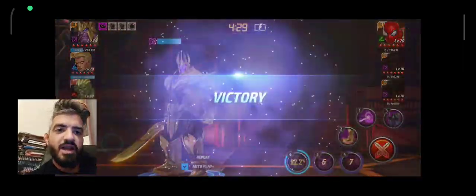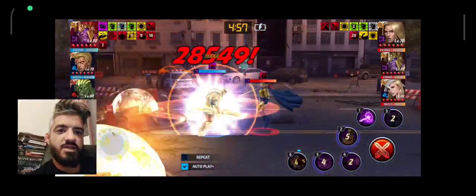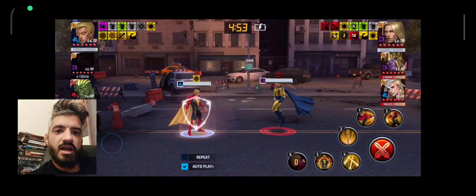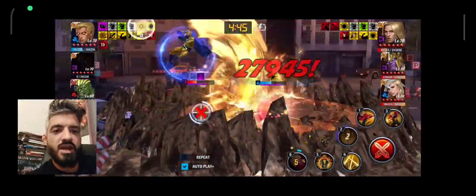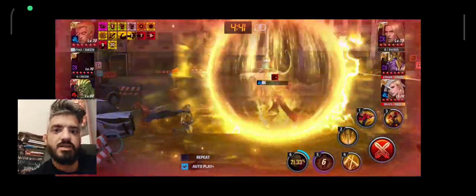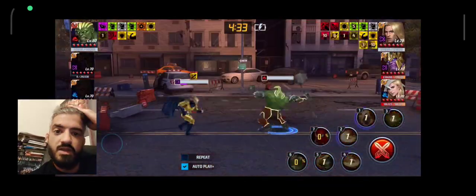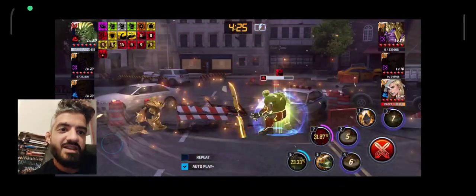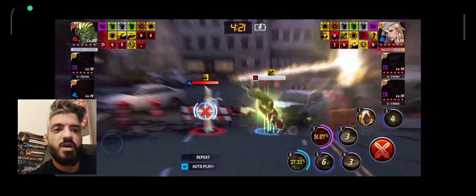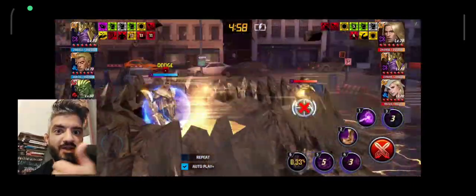I want to go against all other teams — Spider-Man, Emma, Hela, Thanos and so on. Sometimes because I was letting it on autoplay and didn't want to swap into Hulk too soon, I just wanted to see what Hulk could do by himself. Sometimes you can see my Thanos doing all the job — 73 points there. Here is a team that's going to kill my Thanos and Adam. Using three DPS this week was kind of cool.